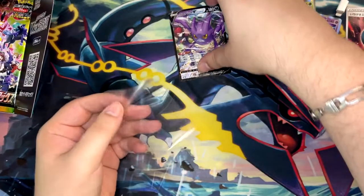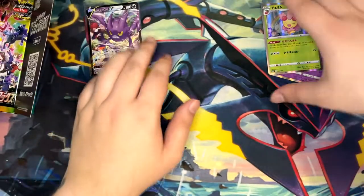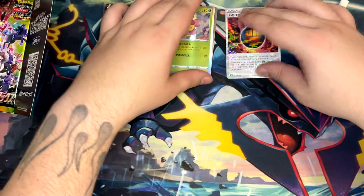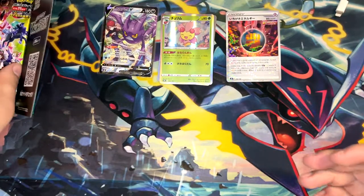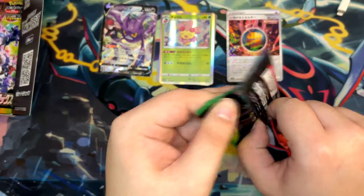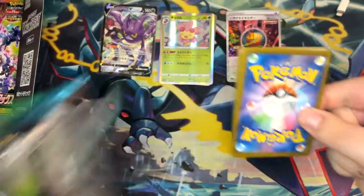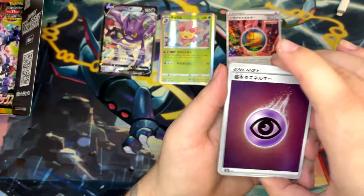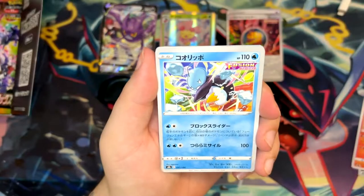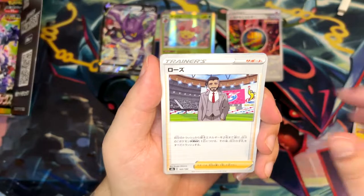First booster pack, right off the bat — character secret rare. We could still get another secret rare, a normal secret rare, full art trainer, or anything. I actually don't know if when you pull a character secret rare there's still a chance for a god pack — I guess we'll have to find out. Right there — Gloria has actually been going up in value quite a lot, which surprises me because that card in English is really, really cheap.